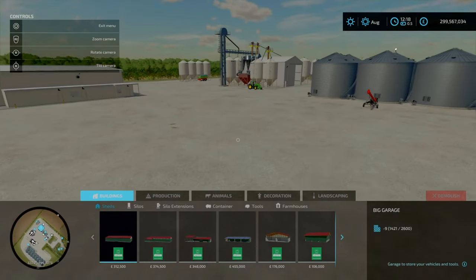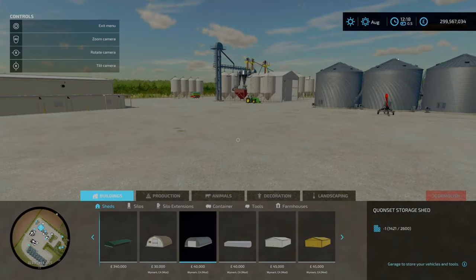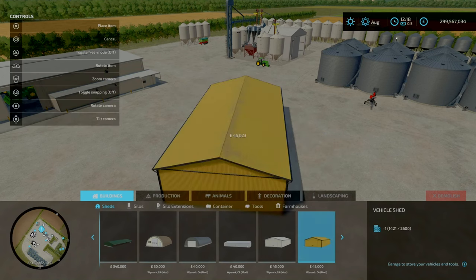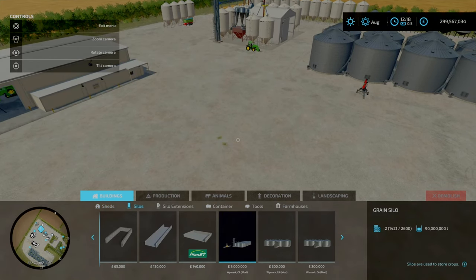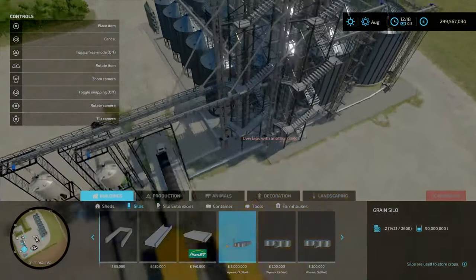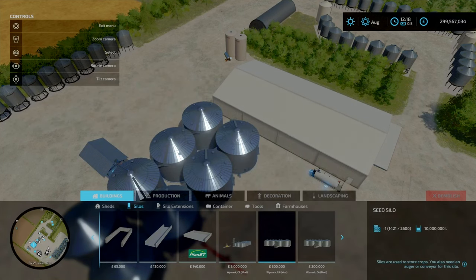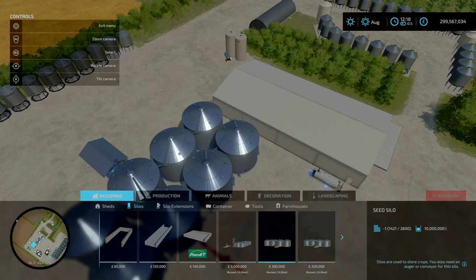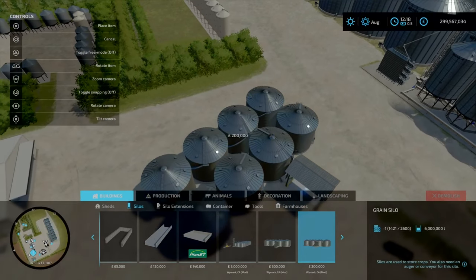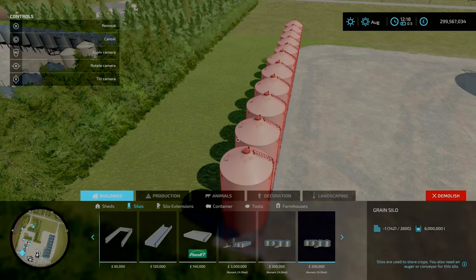Just away from the grain silo — do have some custom items. So you've got your sheds: storage shed, witnessed storage shed, big shed, vehicle shed, vehicle shed. You can't change colors on those. Going over to your silos — your grain silo with the weighbridge and ramp. That holds 90 million litres. Sea silo: 300,000 for the 10 mil and 3 mil for the side complex. You also have a smaller grain silo, 200,000, that holds 6 million litres. Then you've got some decorative tanks.